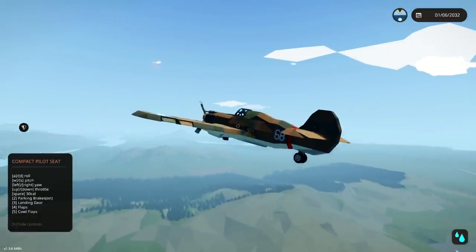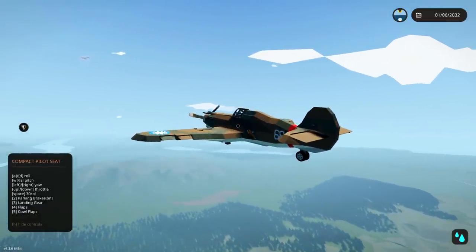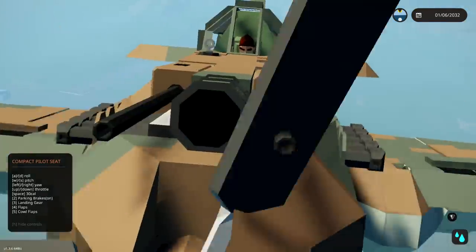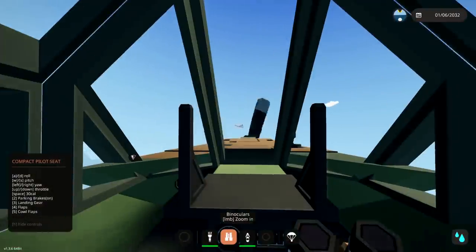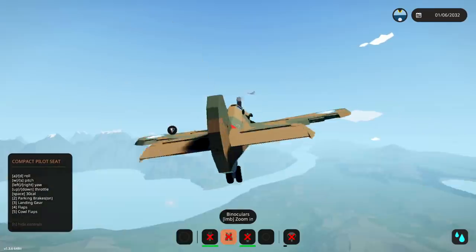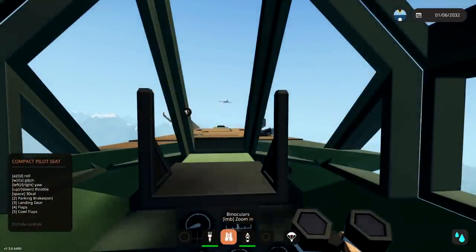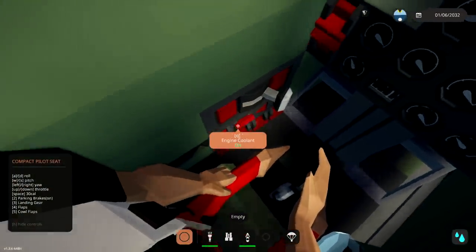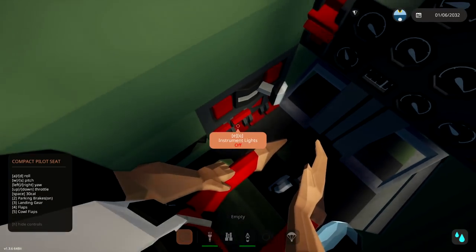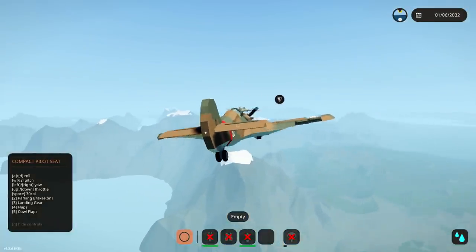Press five — cowl flaps. Space to fire the .30 cal — we've got two of them, nice! Get up alongside it and start shooting. Our gun is not shooting though — is there something else? Engine cooler, battery, nav lights, instrument panel, heater, gun sight... and weapon armed — here we go, this is what I needed!